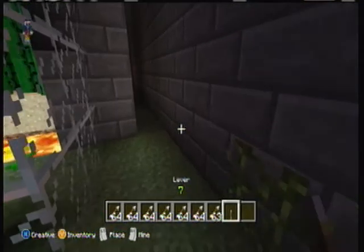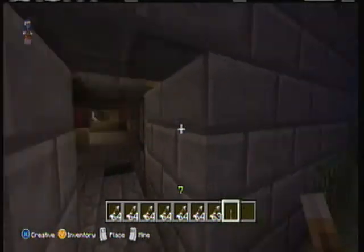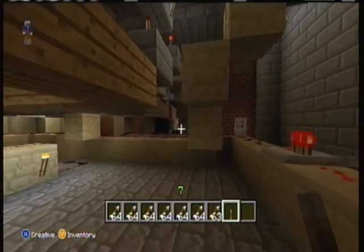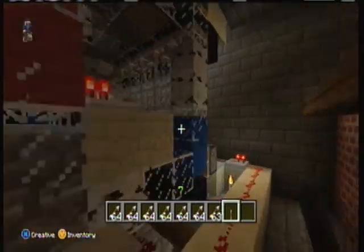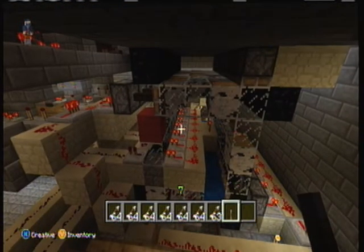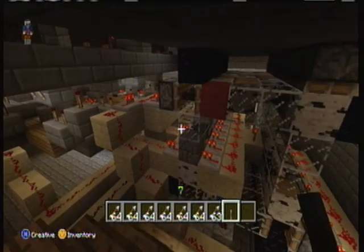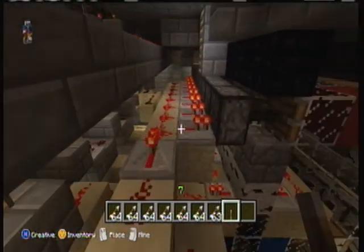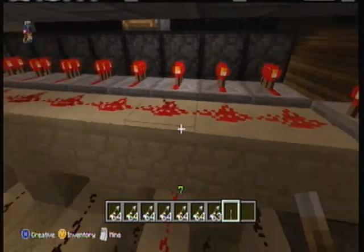Down here I'll show you what runs this thing. If you know anything about redstone you might understand this, and if you don't, well, you're not gonna understand it. But either way, here it is. It's a piston memory array. It holds a bit of memory. It looks like it's sixteen times eight, which is a lot.